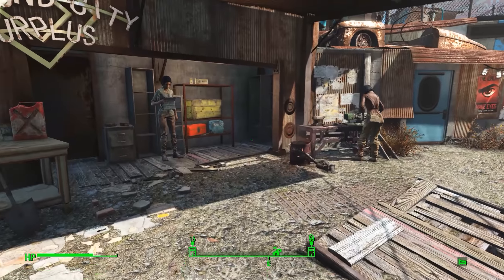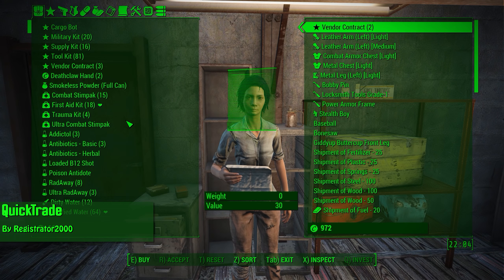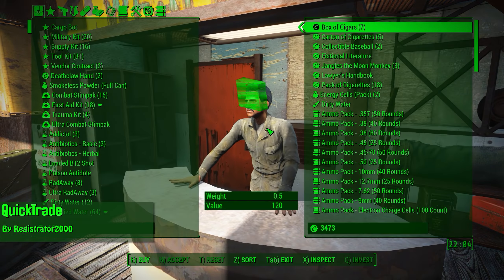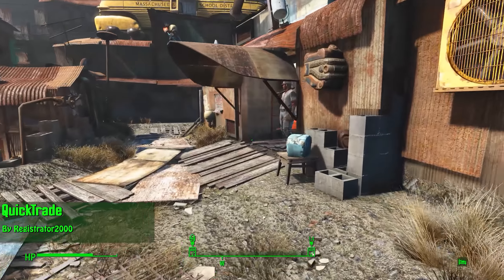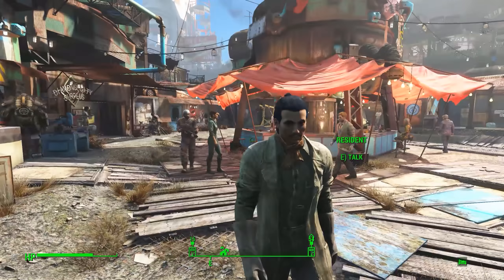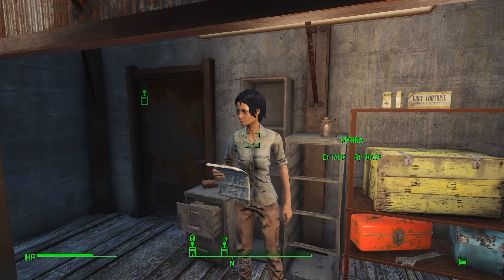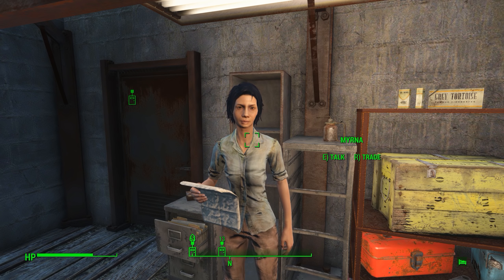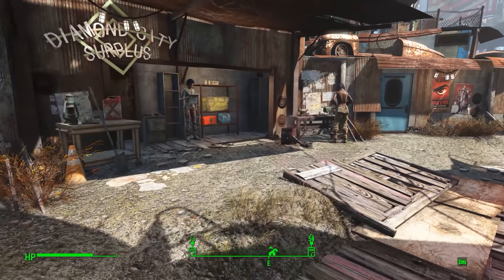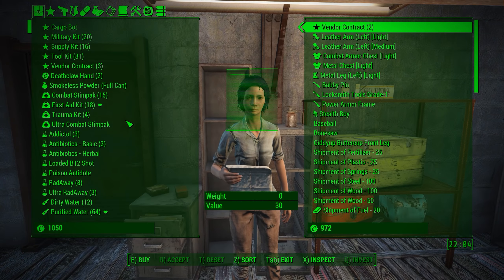Finally wrapping up the gameplay section we have Quick Trade by Registrator 2000. Quick Trade simply allows you to walk up to any vendor, press the R button or whatever key you have it bound to, and enter into the trade menu with them. No longer do you have to hear Myrna tell you for the 10,000th time that they buy and sell everything to everyone. Now you can just walk up to her, press R, get your trade done, and get out of there.